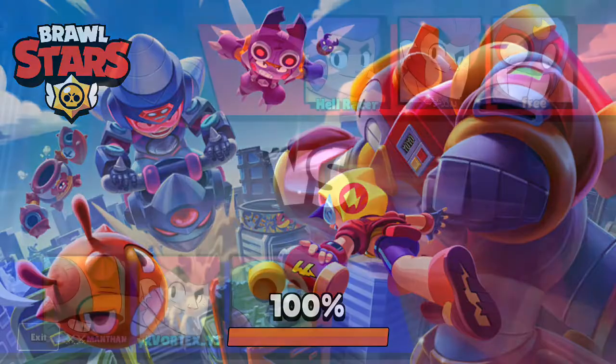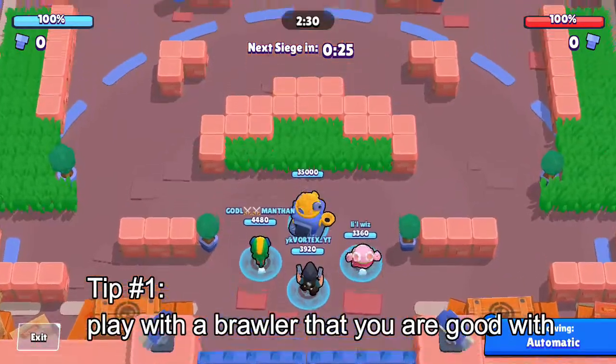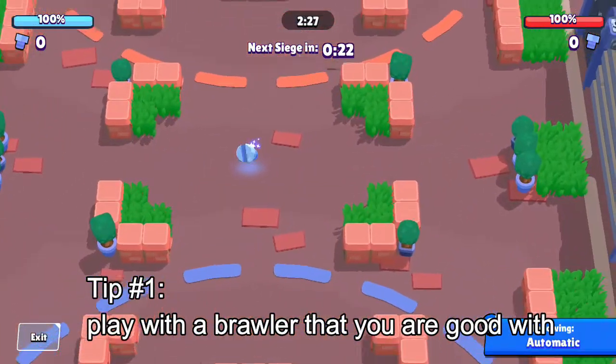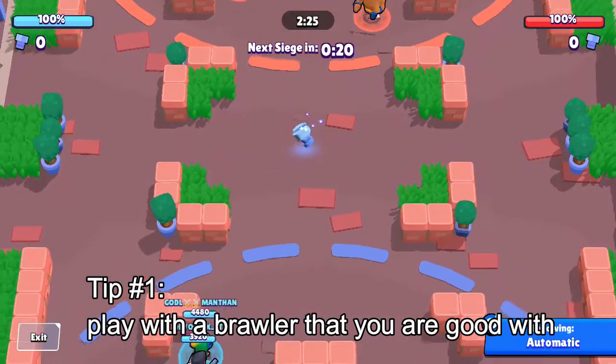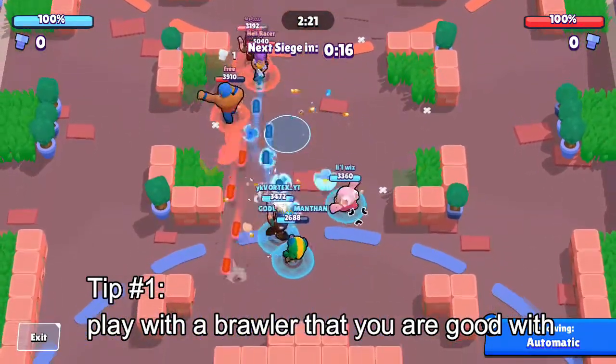Let's get into the tips. Tip 1: play with a brawler that you are good with. My favorite is Colt and I maxed him first, spending all the coins on him. I have good control with him and because of that I can win matches easily.